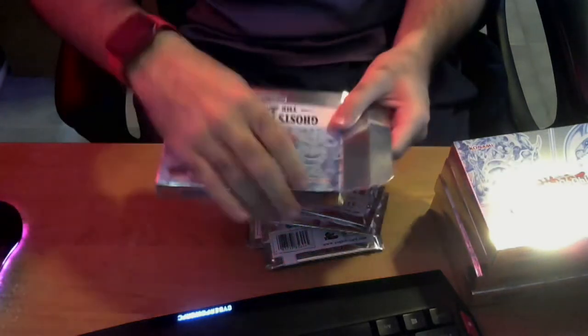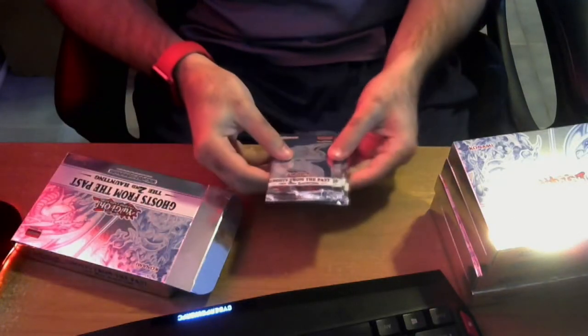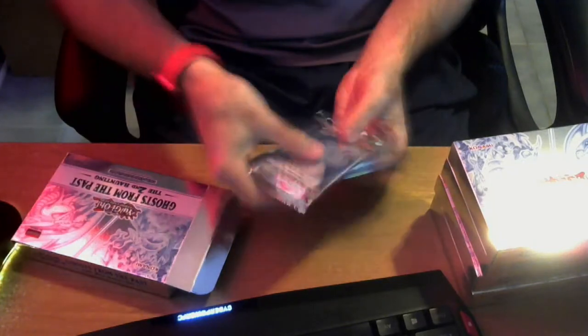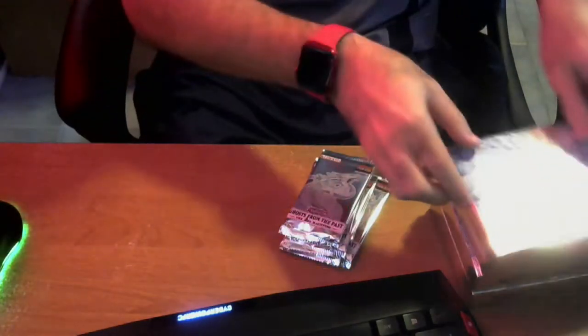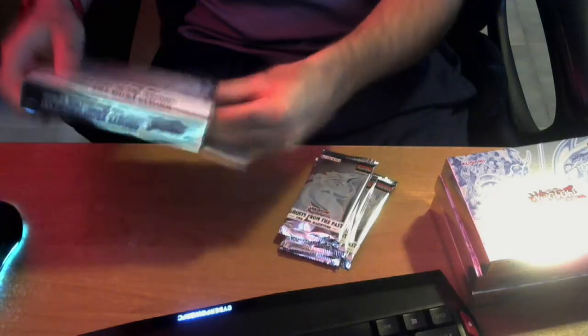Before, you used to pop these open and the packs would be sitting here. That's why they're all rattling around. Inside we've got Cyber Dragon, Dark Magician Girl, and Double Blue Eyes. So they do like different randomized pet colors — that's actually kind of cool. I'm actually going to open up all these first. I'm actually surprised that they made these like Nintendo 64 cartridges.